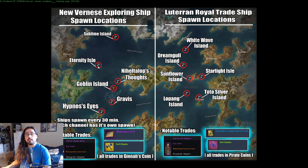The ship will spawn on a random island out of those six and stays there for 30 minutes. After 30 minutes there's a cooldown — I think maybe five or ten minutes — before the ship spawns again.